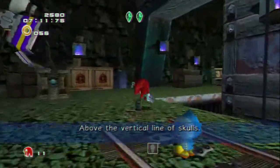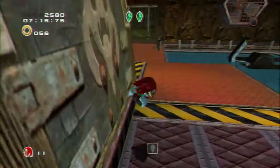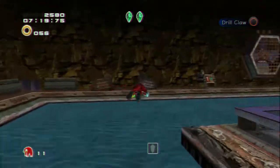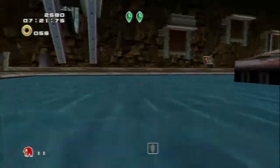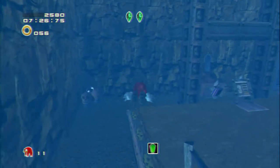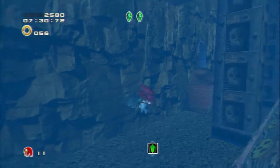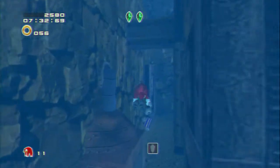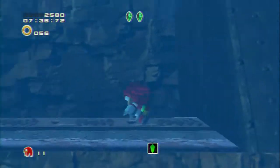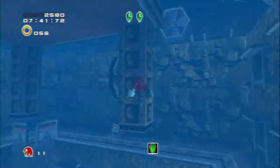So where's the other one? Above the vertical line of skulls. When I think of skulls, I think about the bottom of the stage. So I have to bring the water down again. I could go down — so it's definitely down here for sure. I just saw those skulls. I thought it was over there somewhere. But I definitely have to bring the water level down because I don't want to keep swimming — he swims kind of slow.